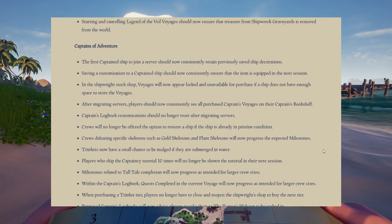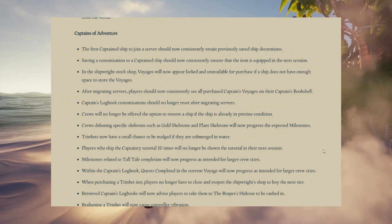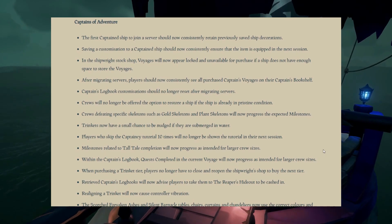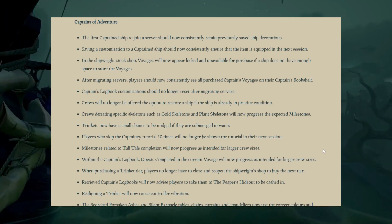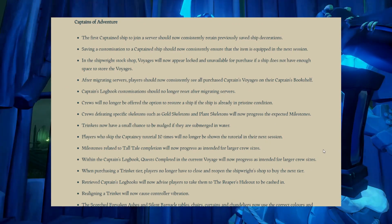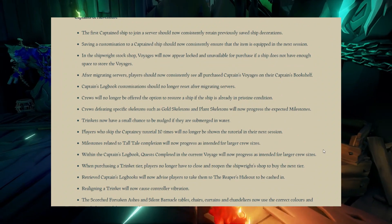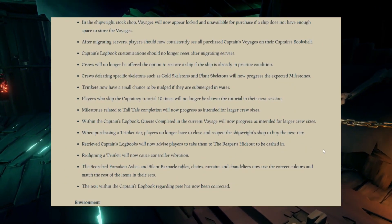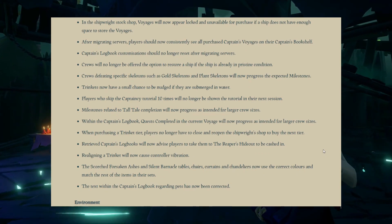Crews will no longer be offered the option to restore a ship if the ship is already in pristine condition. Crews defeating specific skeletons — such as gold skeletons and plant skeletons — will now progress the expected milestones; that was a recently disabled one. Trinkets now have a small chance to be nudged if submerged in water. Players who skipped the Captain's tutorial ten times will no longer be shown the tutorial in the next session. Milestones related to tall tale completion will now progress as intended for larger crew sizes — basically it was progressing exponentially depending on crew size.